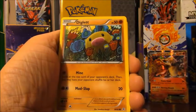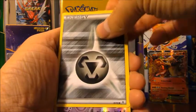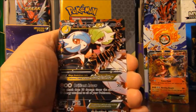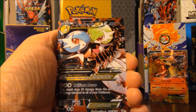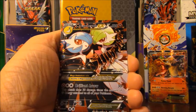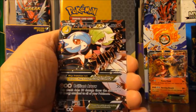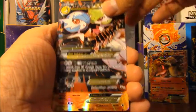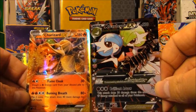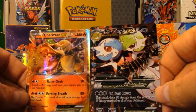Pack three: Fletchling, Mr. Mime, Red Card, Diglett, Pikachu, Zubat, Steel type energy, reverse holo Zubat — and a Mega Gardevoir EX full art! That is awesome. I haven't pulled this yet in my entire box opening. And sometimes you can get two ultra rares in one pack, thanks to the Radiant Collection slot — and yes, Charizard EX! Boom, look at that!